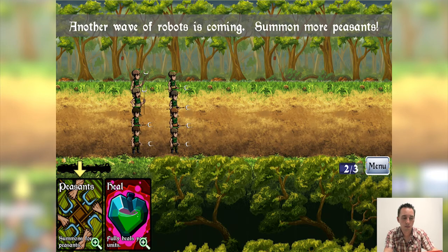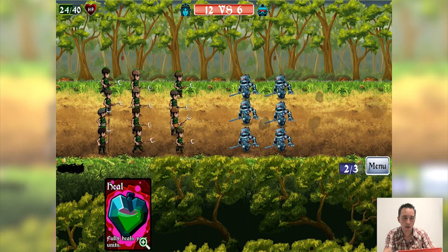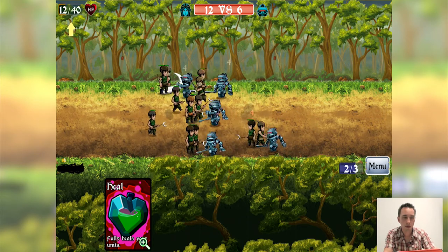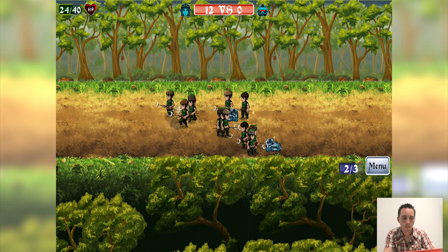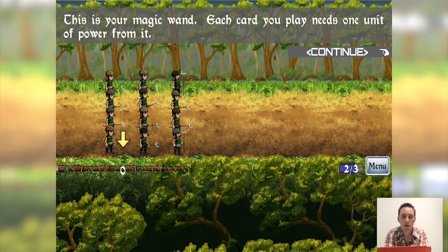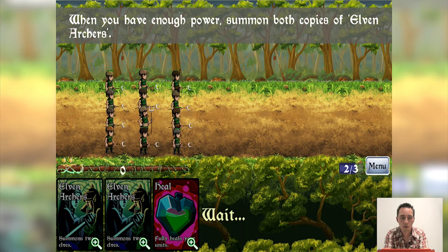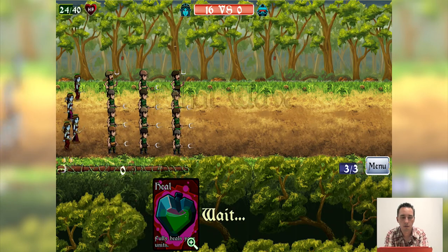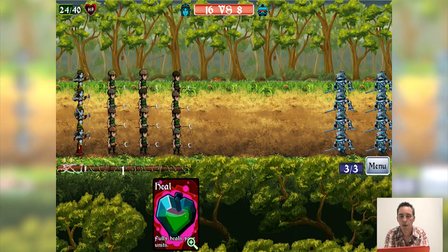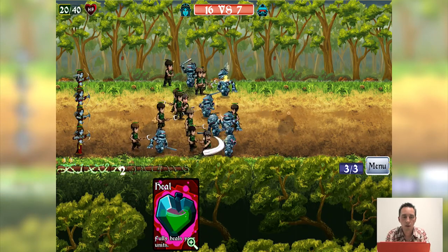Another wave of robots is coming, so we summon more peasants — four more — and six more robots arrive. We watch the top left and when our guys drop below ten we'll heal them. Now it's showing we have a magic wand, and every card we play needs one unit of magic from it. Our magic fills up slowly, and when we have enough we summon elven archers — two copies — giving us four elves doing ranged attacks while our peasants handle melee. We keep watching the top left to make sure nobody dies.